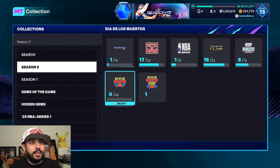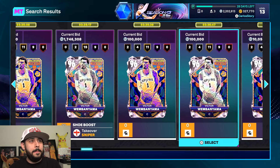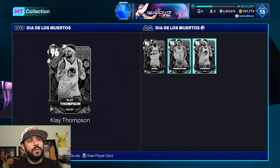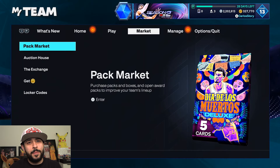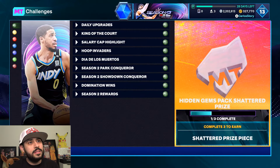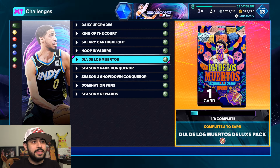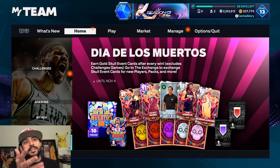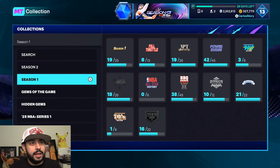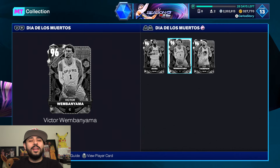Wembe is 4.3 million MT right now. If you pulled Wembe, would you sell or keep him? Hopefully 2K drops a locker code for a free pink diamond skull. It's over 500 park wins, over 1,200 games to get Shea — 2K, people have lives. They definitely need to decrease the amount required to get Shea. That's the event — go after it if you want Shea, otherwise go after the other stuff. Check out the Nobody's Fan series and stay tuned for more videos. Thanks for watching.